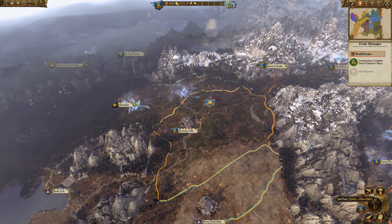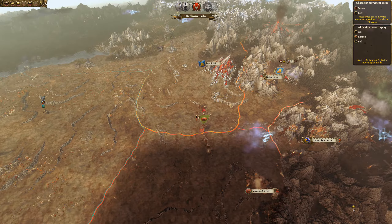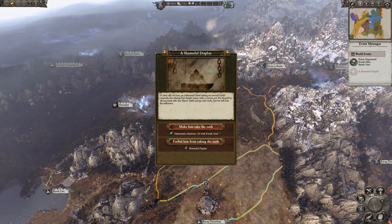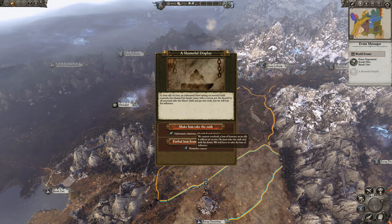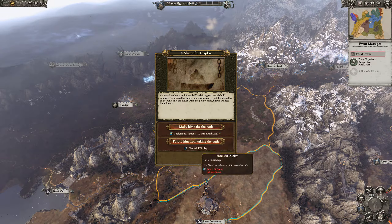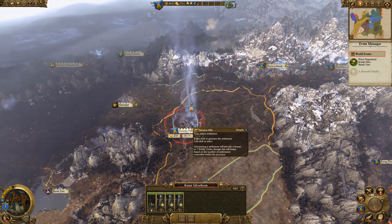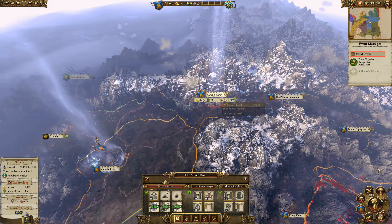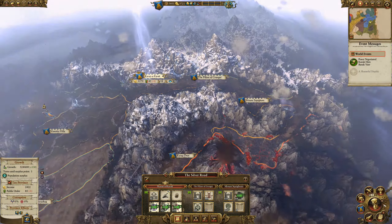The unstoppable march of the dwarves. A shameful display — I don't want a negative with Karak Zuul. Minus three public order — two public order hits in a row is not good. We're going to take the public order hit. Eight turns now — move five turns. Public order is taking a hit so we're going to build a drinking hall here.